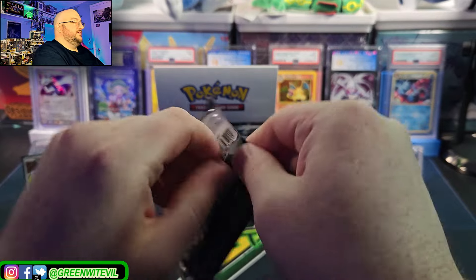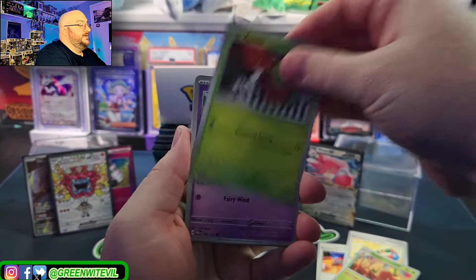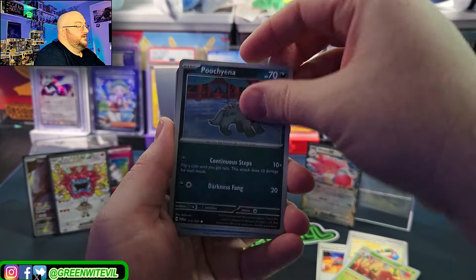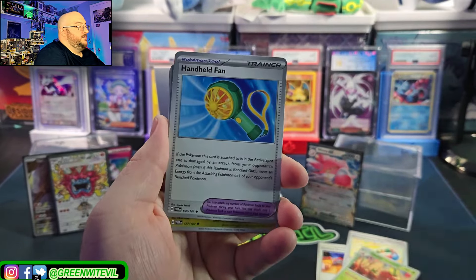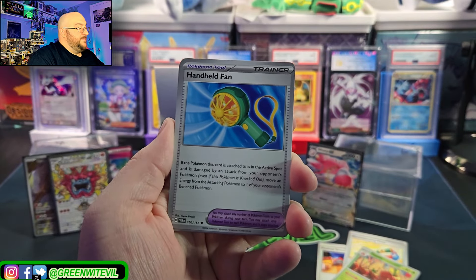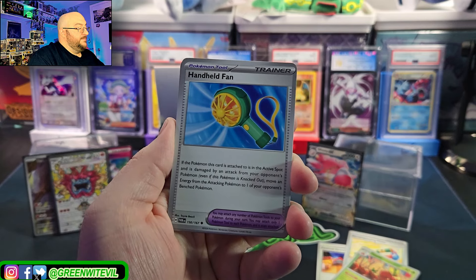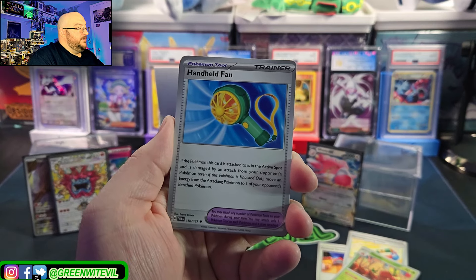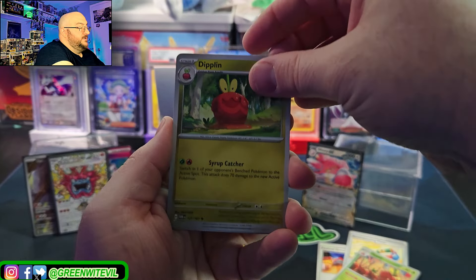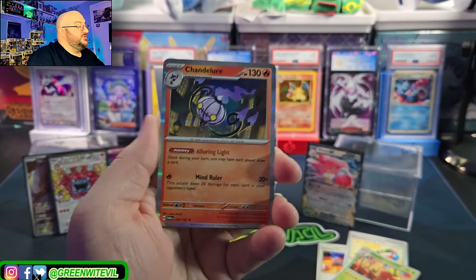Another — I think it's Teal Mask. I don't know if that's correct though. We need Thwacky — where is Thwacky? Handheld Fan — if this Pokémon card is attached to you and it's in the active spot and is damaged by an attack, even if it's knocked out, move an energy from the attacking Pokémon to one of your opponent's bench. Interesting — Handheld Fan is pretty funny.